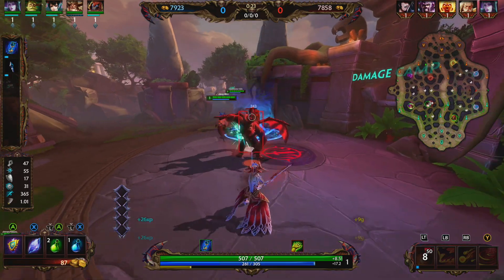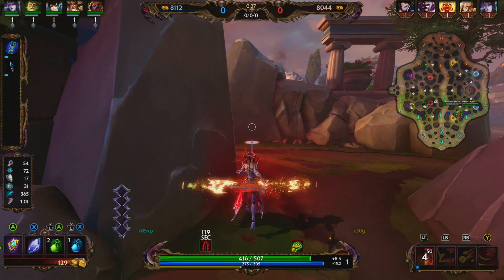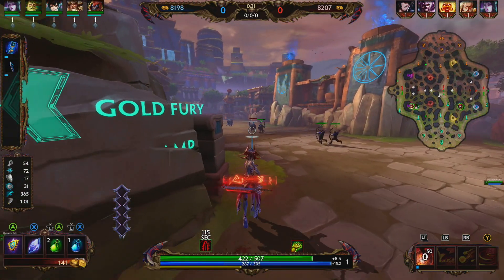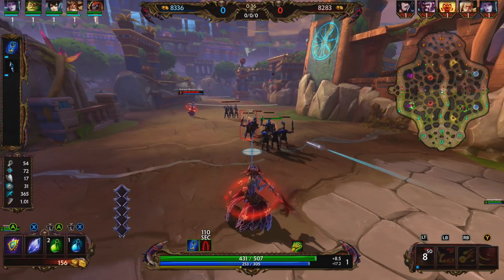Mark of the Soul spawns a decoy that attacks enemy gods hit for four seconds. The slow lasts for four seconds and is 35%. Morgan Le Fay's two is Dragonflight — she summons a dragon apparition which bursts from the ground in front of her, dealing damage and knocking up enemies hit. The dragon then flies forward, dealing damage again and knocking back enemies. This applies Mark of the Spirit to enemy gods hit.